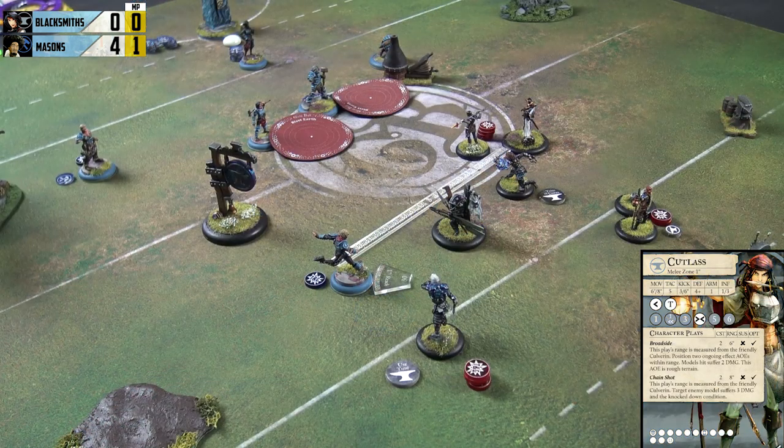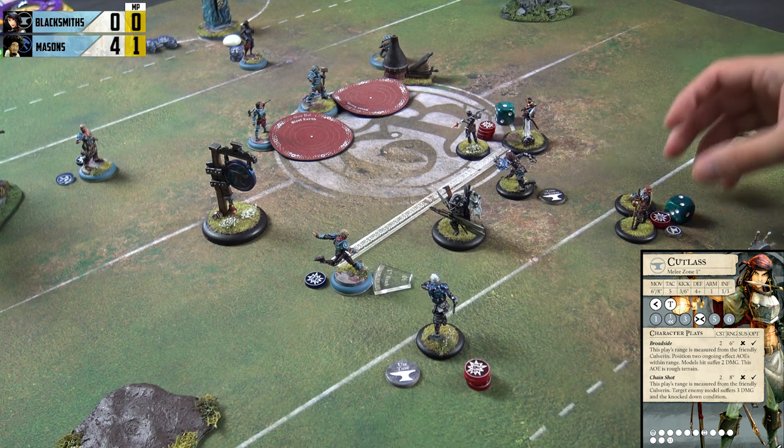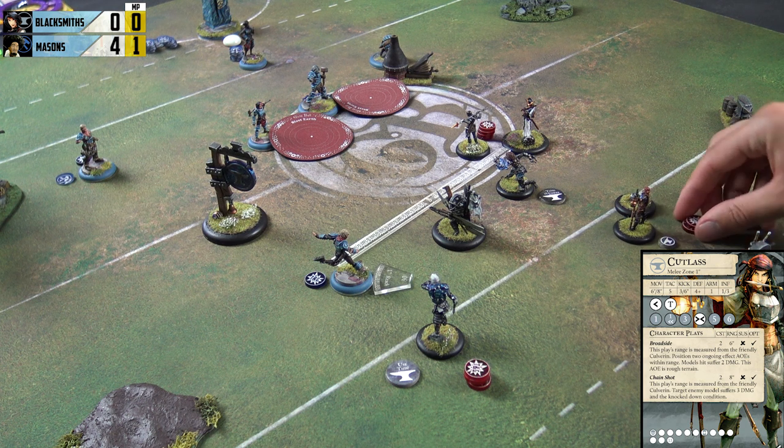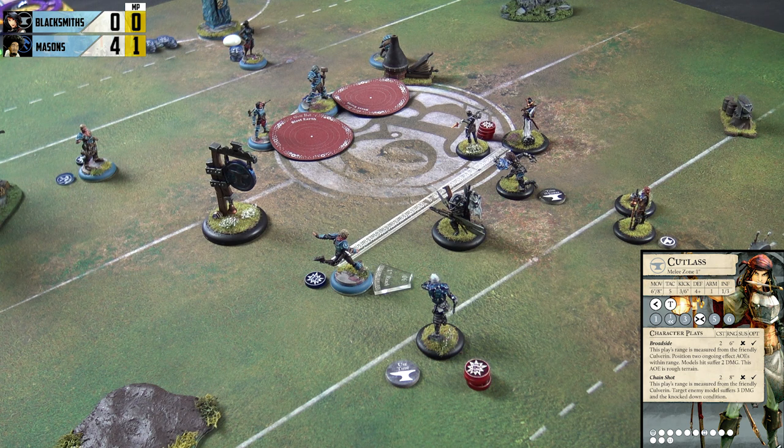Cutlass has had the ball trickle out to her. She takes her free character play — the Broadside, which is the super-cool AoE one. Two dice looking for a three against Granite — doesn't get it. Against Chisel — doesn't get it either. Terrible new characters can't roll dice. Spending two influence to use the Chain Shot on Flint — trying to get the knockdown condition. That gets it. Knocking Flint down does three damage to him, leaving Flint on 11.